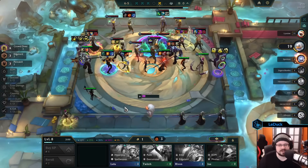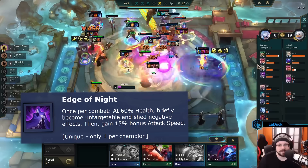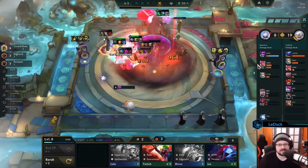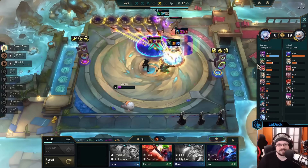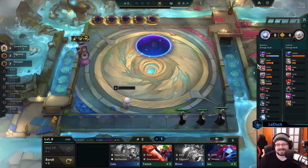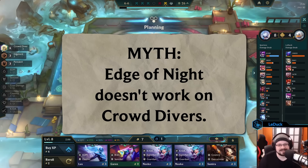For our second myth, let's take a look at the item Edge of Night. Arguably, this is the most important defensive item for any melee carry ever since Rapid Fire Cannon was removed. Sure, Quicksilver is useful, but the aggro drop and the anti-burst mechanic from Edge of Night often feel more useful when it comes to keeping your carry alive. But does this item treat everyone the same? The myth states: Edge of Night doesn't work on crowddivers.